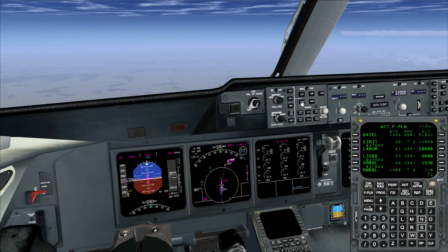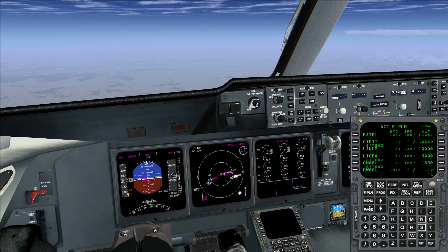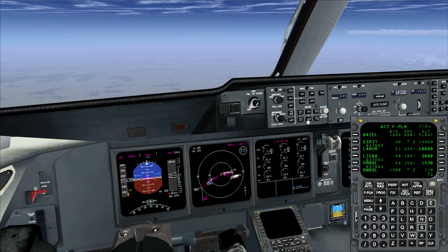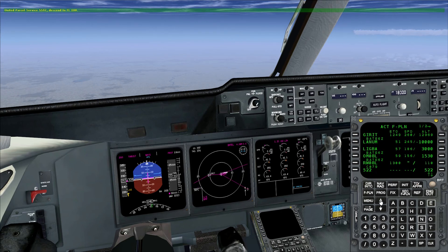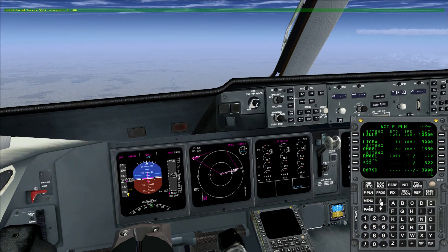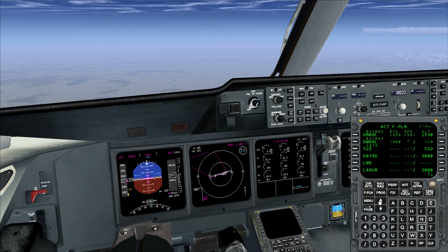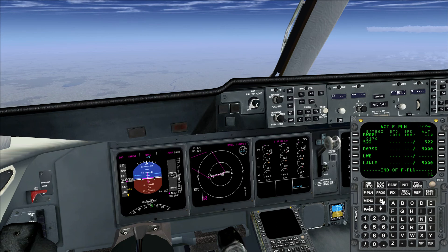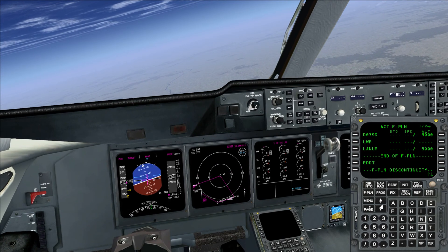The next thing you want to do is make sure what's in there seems correct. So you go to plan mode, which shows a top-down map. Before your next waypoint, you can step through with the up button to the next waypoint. You can see this is LANHAM — then you make a right turn to the south-east to LIGPA, which is the final approach fix. The next one is the outer marker, then the runway. And there is a swift descent corresponding to the missed approach procedure. Going further, there's the D079D point at 3000 ft going to the LWB VOR and back to LANHAM.